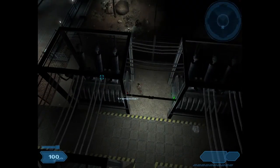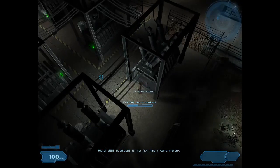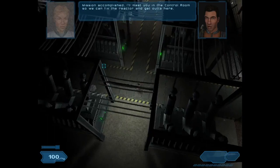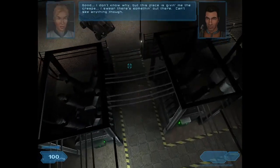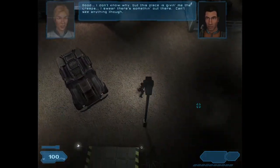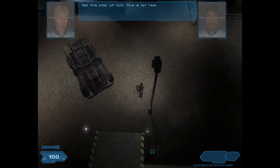"I'll be done in a flash. Mission accomplished. I'll meet you in the control room so we can fix the reactor and get out of here." "Good. I don't know why, but this place is giving me the creeps. I swear there's something out there." "Can't see anything now." "It's just your mind playing tricks on you." "Not this time. This is for real."